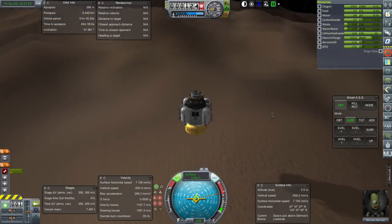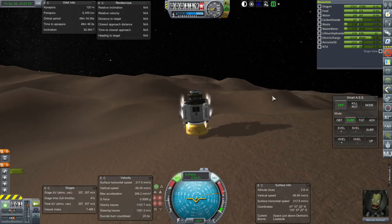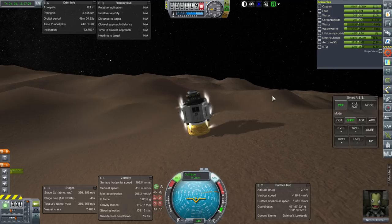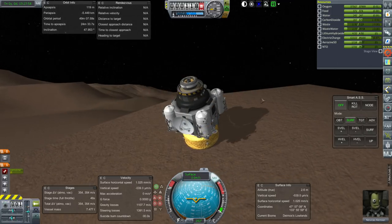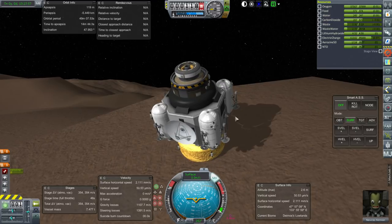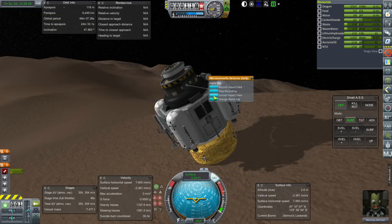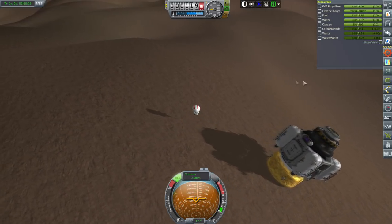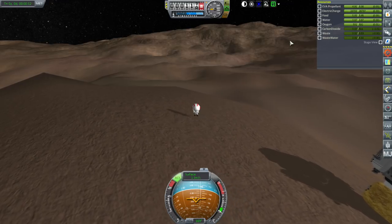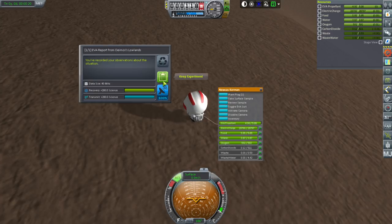Slow down — just seven millimeters per second horizontal. Plant us into the surface — SAS off, then SAS on. Down to microns — wow. We're tilted in a weird way but that's how the slope is. Crew report — transmit. Collect impact data here because we need to plant a flag soon. Transmit that. Getting a safe distance away from the pod — we are standing. Take surface sample — keep. EVA report — keep.